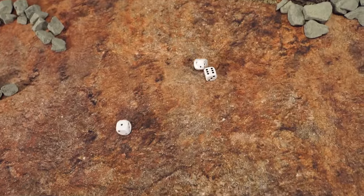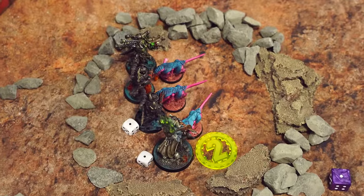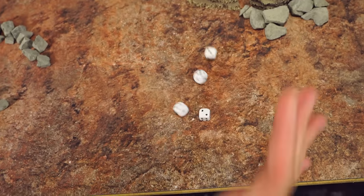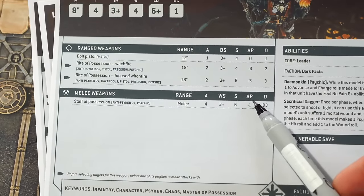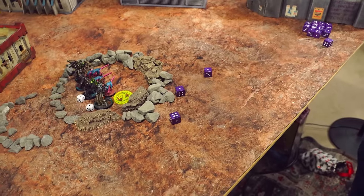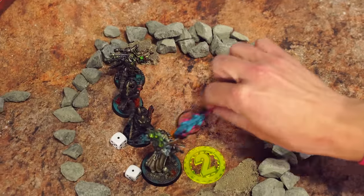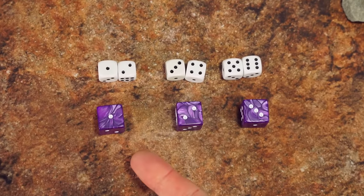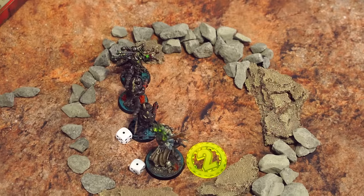The Master of Possession re-rolls a miss — still a miss. But one 6 means an extra hit from Dark Pacts — so 4 hits total. This weapon is strength 6, double the Termagants' toughness, so needing 2s. Three wounds through. These attacks have AP -1, so Ant is now saving on 6s instead of 5s. No 6s — and there are only 3 Termagants left, so this will kill them all. Each unsaved wound does D3 damage, but they only have 1 wound each — so they're all dead. When you see D3 it means roll a D6 and halve the value rounding up: 1-2 is 1, 3-4 is 2, 5-6 is 3.